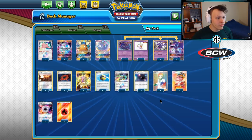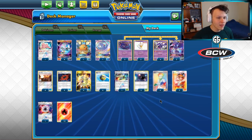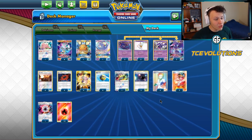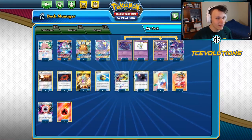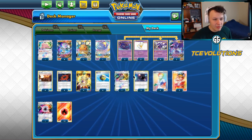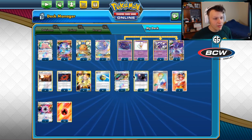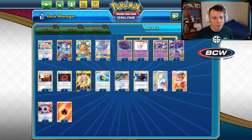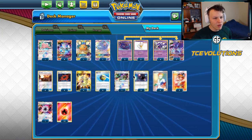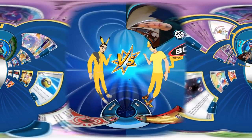Big Blacephalon has improved extremely compared to not that long ago. I'm not sure quite how good the deck is overall right now, but it definitely improved quite a bit. This is a very turbo list — I've got four Acrobike in here and I actually play no gust effects in the current build. It's been working out just fine, though I'm still not sure about zero gust effects. Let's go ahead and try it out.